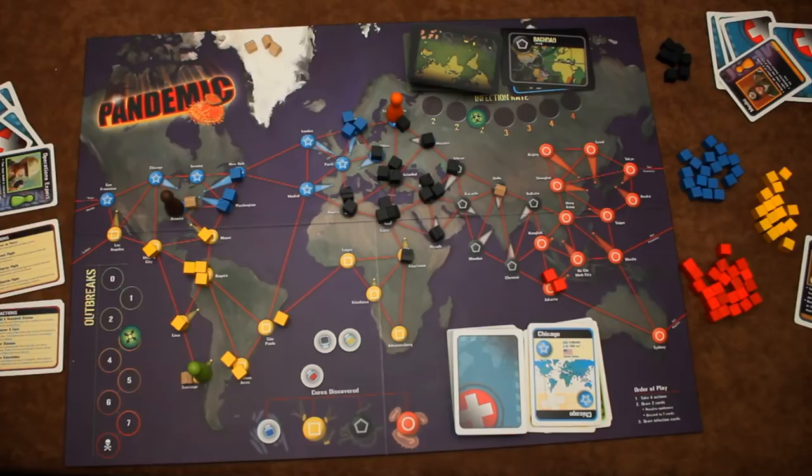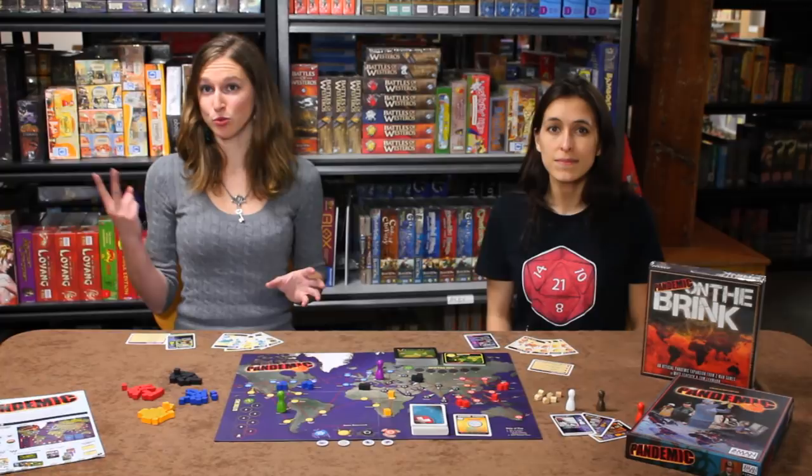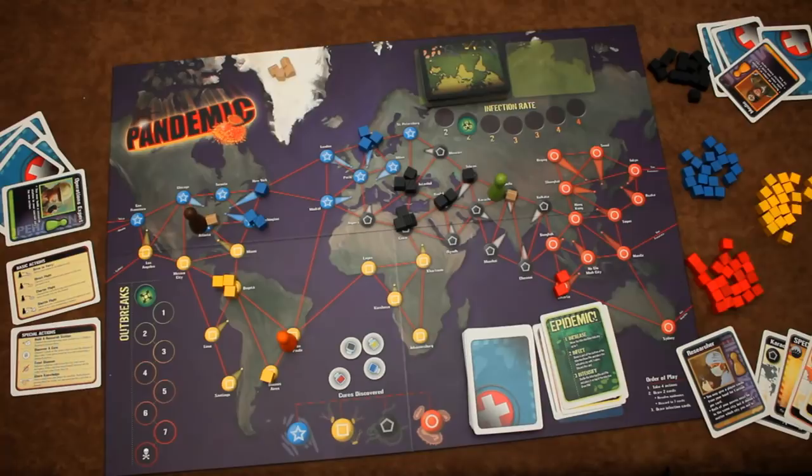A cure makes it a lot easier to treat a disease. Normally, when you're in an infected city, treating a disease means removing one cube of that disease's color. However, if you've already found the cure, then you get to remove all of the cubes for that corresponding disease. After completing their four actions, each player draws two extra city cards and then moves on to take on the role of the infector.